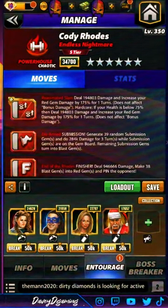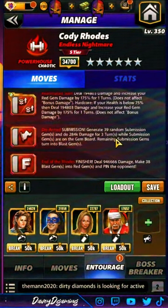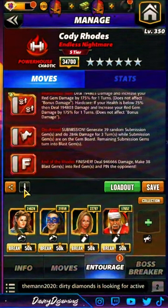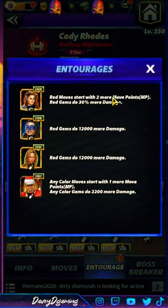Triple red will keep them dead. The Hardcore move: if I lose less than 75% of my health, red gem damage goes up by 175% — plus the original 175%, so that's about 350% more red gem damage. The sub generates 39 random subs that turn into blast gems, then the finisher makes 38 blast gems into red. Squad: red moves start with two more MP, red gems do 30% more, flat 12k, flat 12k, and flat 2200 with one more move charge.